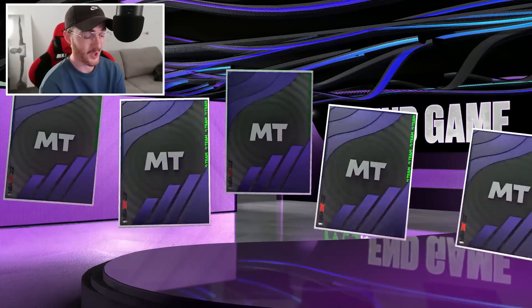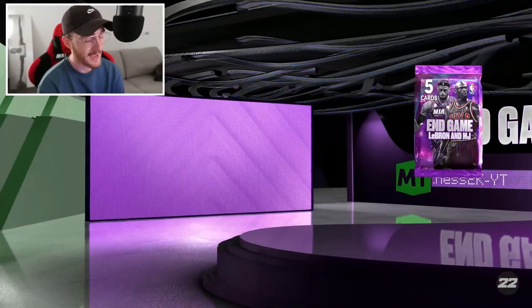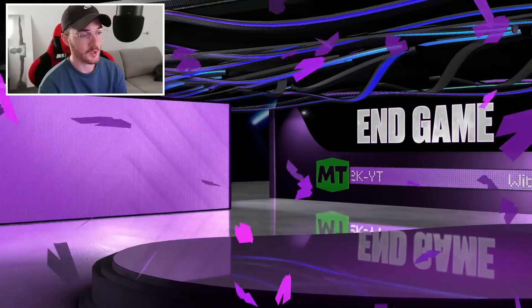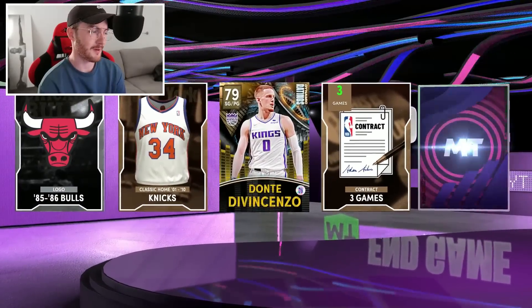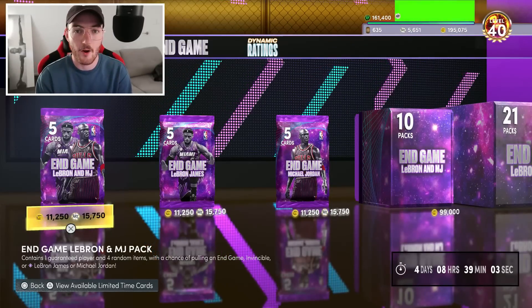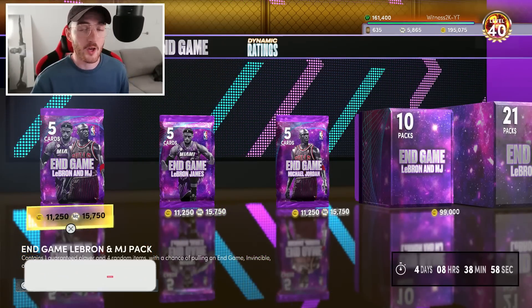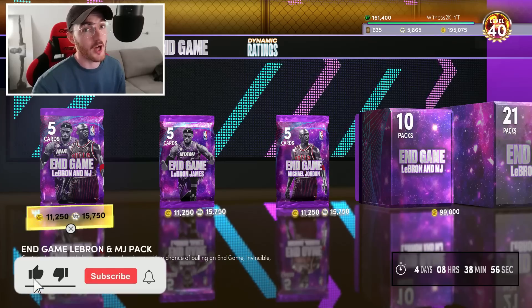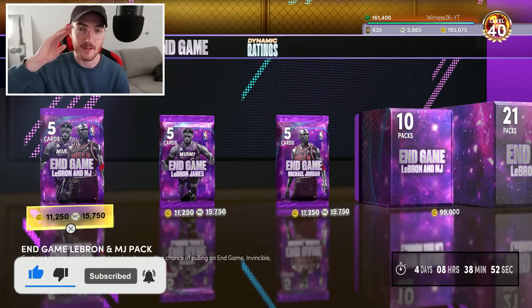Two more packs to go - invincible Kobe is still looking like the best pull of the video. No shake - that's disrespectful. Last pack and then I'm calling it quits. It's going to be a pink diamond - of course it's a pink diamond. That's going to wrap up this end game slash super pack opening video. I hope you guys enjoyed it - make sure you like and subscribe to the channel if you are new, and I'll catch you guys on the next upload.